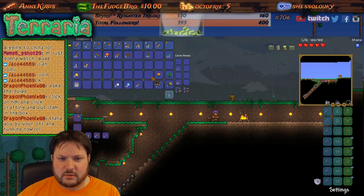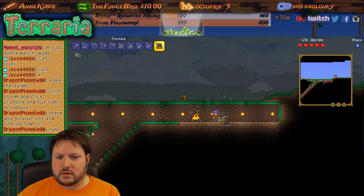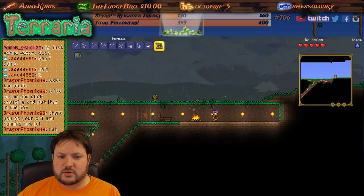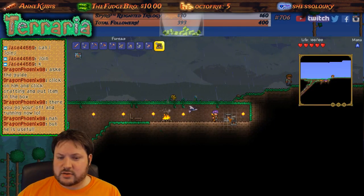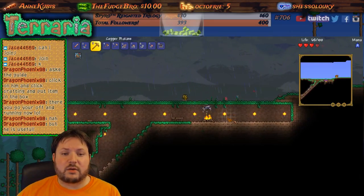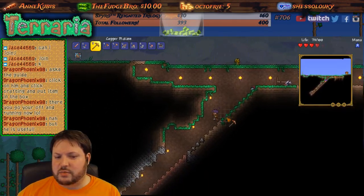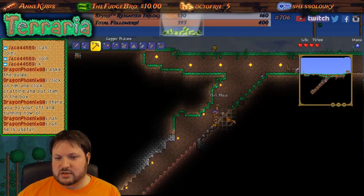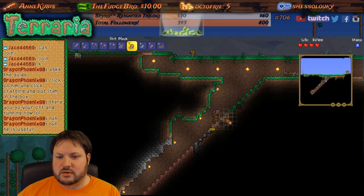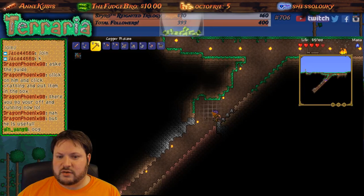Let's get this furnace going — but where are we putting it? Let's put the furnace over here. No way — wait, wait, wait — flying fish! Dragon, can you tell me — does it not matter how lit up an area is? Can bad guys still spawn no matter what, or is it because there's something not lit up enough?